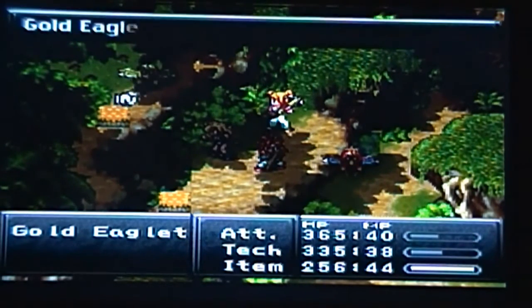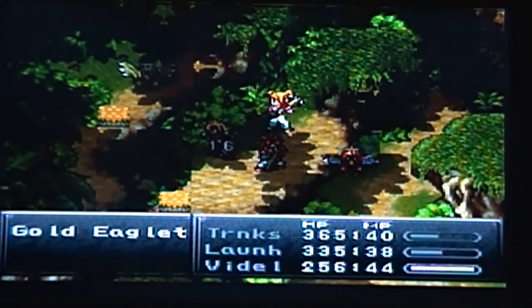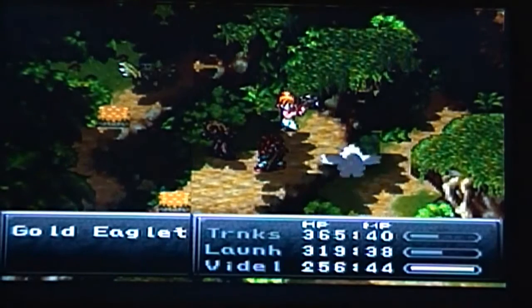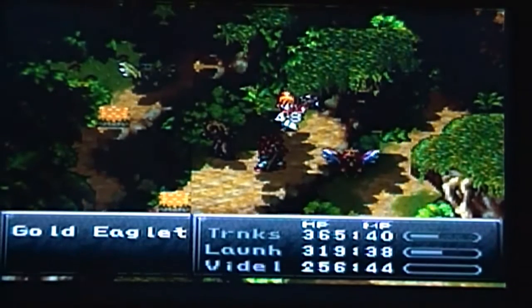Here's a new enemy: Gold Eaglets, who will eventually turn into Red Eaglets. Take them out, because they're going to counterattack with fire.